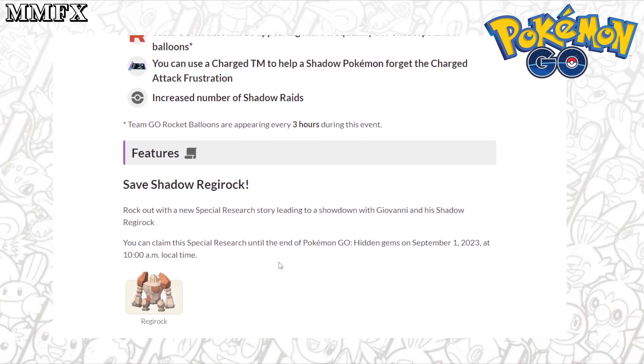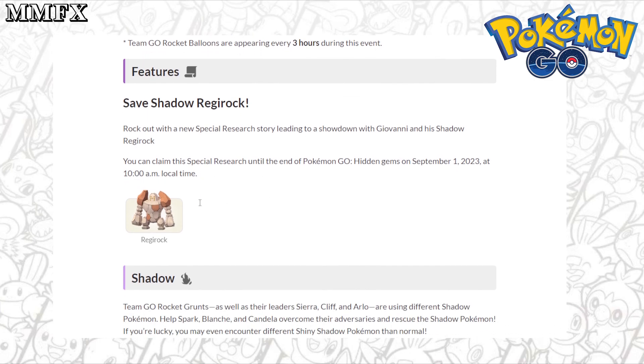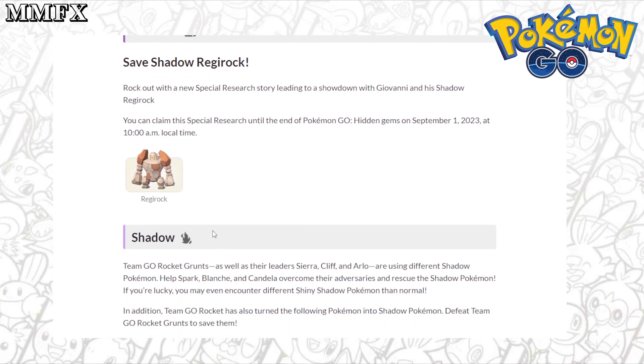The Pokemon that Giovanni has turned Shadow this time is Regirock. I'm not going to go over too much about that — it's not the greatest Pokemon. I will probably bring out a video on all three Shadow Regis and see if they are actually worth it. But for now it's not actually that great. Hopefully it comes out with a different move as well, because they're not actually that big of a meta Pokemon without Shadow, never mind with Shadow. I think the only one that is meta is Registeel, which does have some play in PvP.